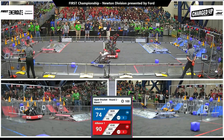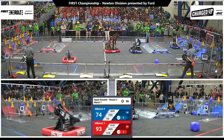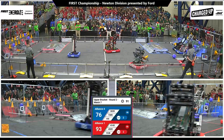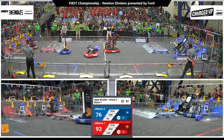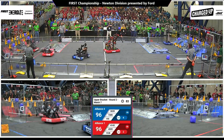Down on the blue end, a cone being delivered by 195 for the blue alliance Cyber Knights. 7285 puts a cone up high for the blue alliance as well, and another cone right beside them — two quick scores for blue. 4909 with a cone and now a cube for red.